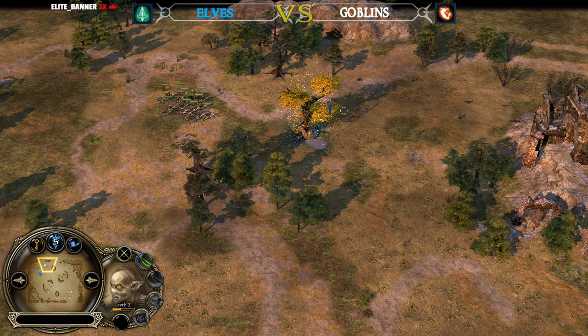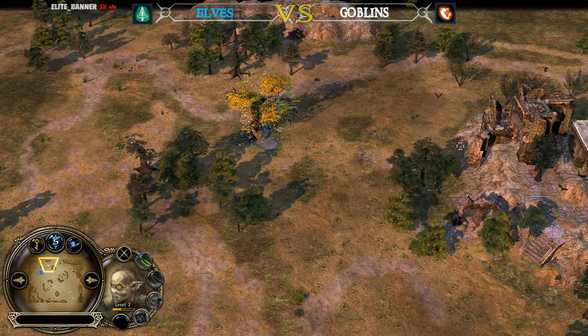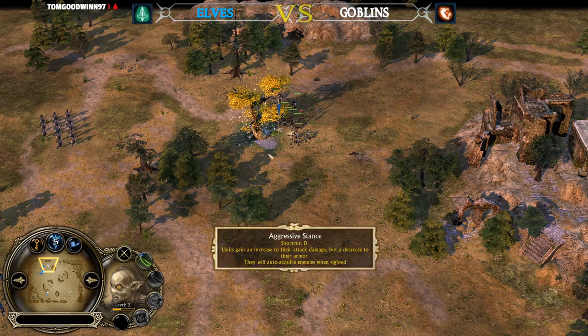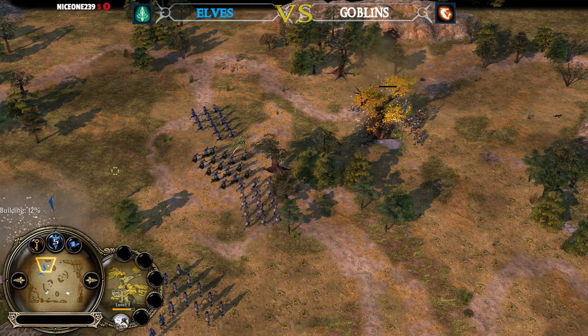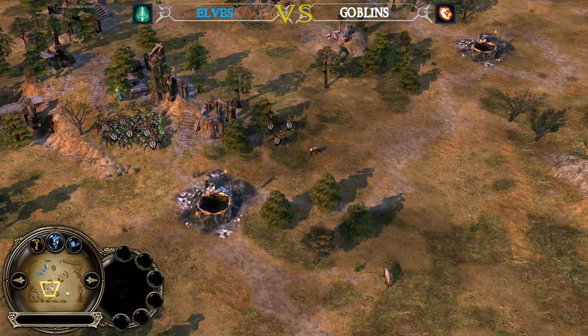If you give those Goblin Warriors like 5 to 10 seconds, they will be able to destroy your Malone Trees in 2 seconds. Look at the damage they deal with the aggressive stance — taking down those Malone Trees is way, way easier than in Rise of the Witch King.